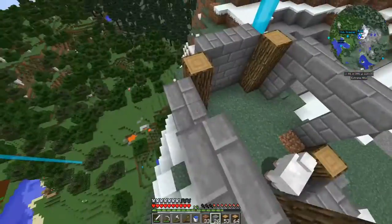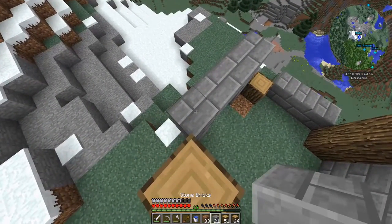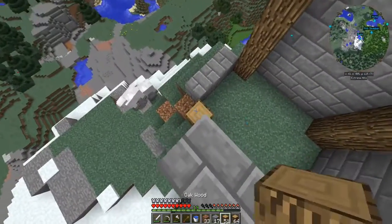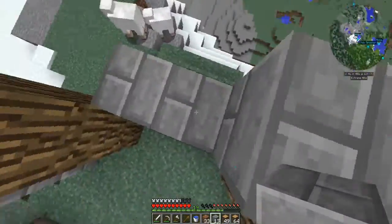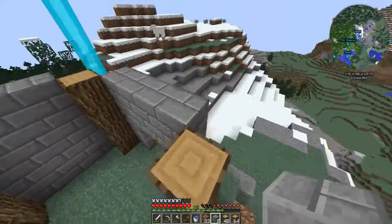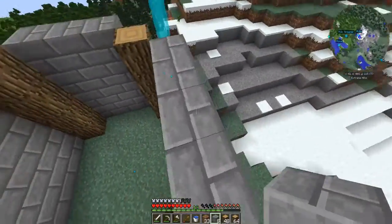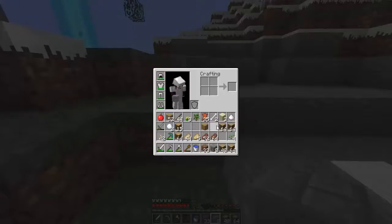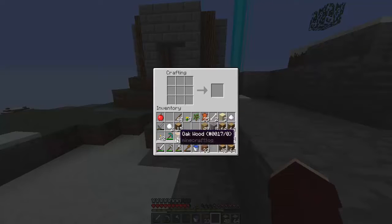I need one more block to be completely even. Honestly I don't know how this is going to turn out — this is me building without any blueprint, completely off the top of my head. So far I'm actually liking it. I also need a crafting table, so let's place that — and there we go.